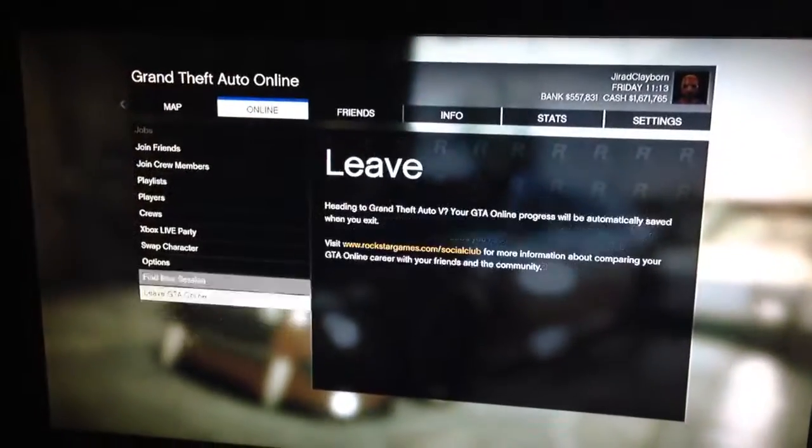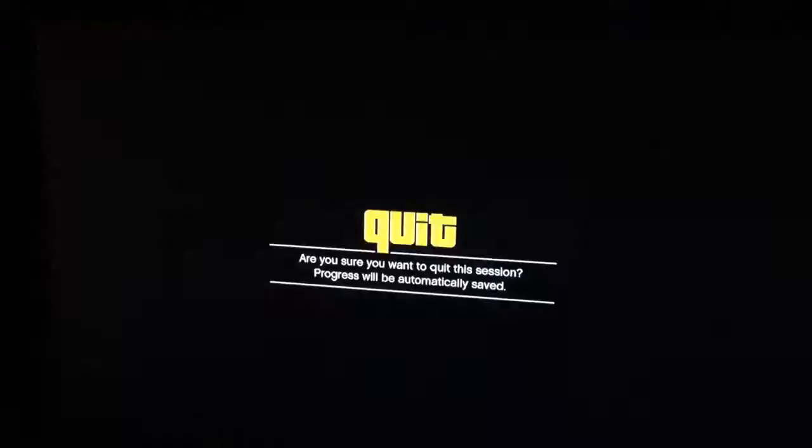Click Sell. As soon as it says 'Vehicle Sold,' press Start, go to Online, click it, and swap characters. Click 'Yes.' Once you do this, it's going to take you to the swap character menu. Then click the same character that you just had.